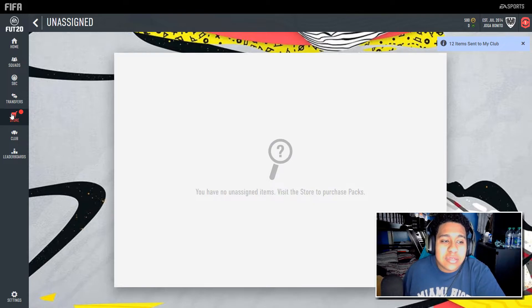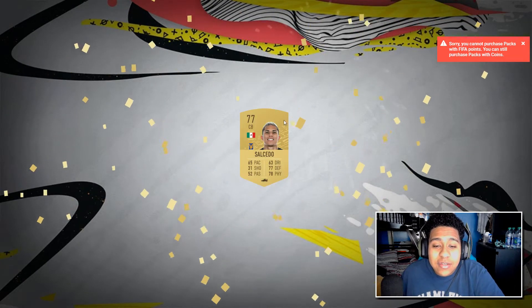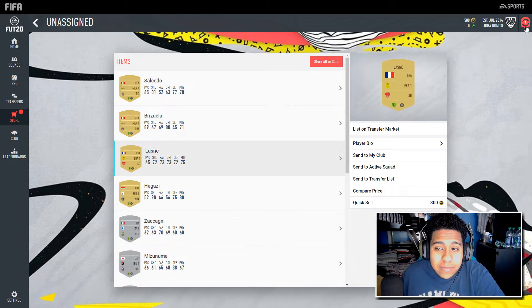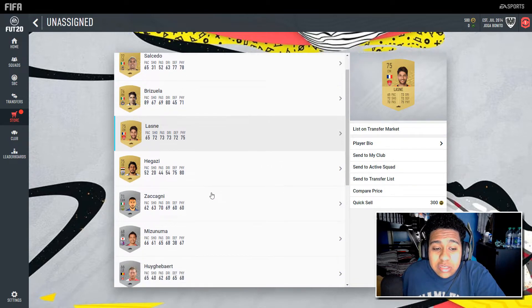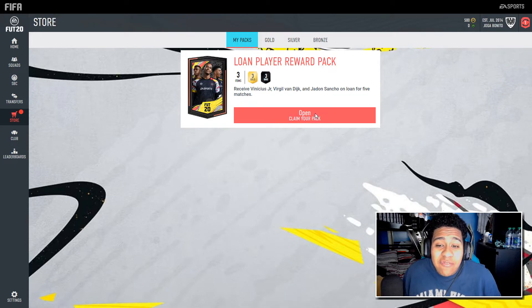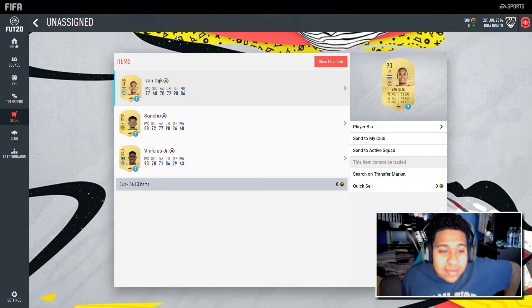We've got one last all-players pack. We get Hector Herrera — the Mexican center back — and another French League One center mid who looks like a pretty decent starter card. That's all our all-player packs done. For the loan player reward pack, we get options between Vinicius Jr., Van Dijk, and Sancho for five matches — that's a pretty good loan pack. We packed Van Dijk!